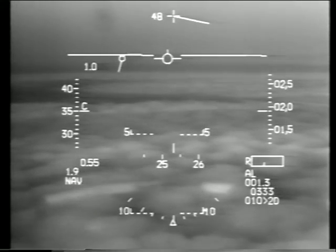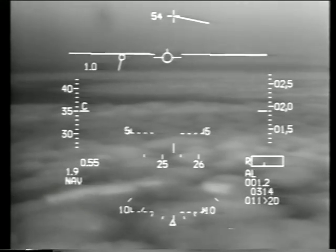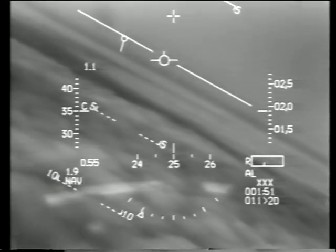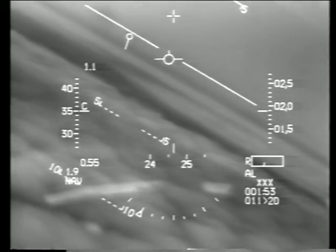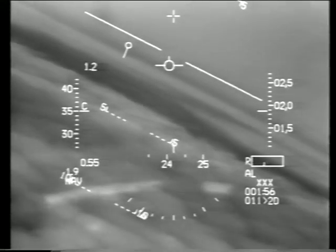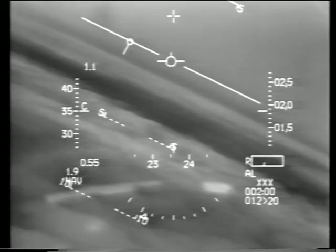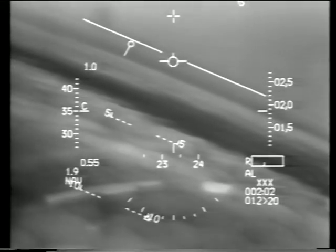Bandit 6, fly heading 230, vector Whiskey 291. Make sure your transmitter's out — I'm not getting it. I'm at about three miles. Bandit 6, I'm still at 2,000 feet, slightly under, you can see. And trying to get to a higher altitude.